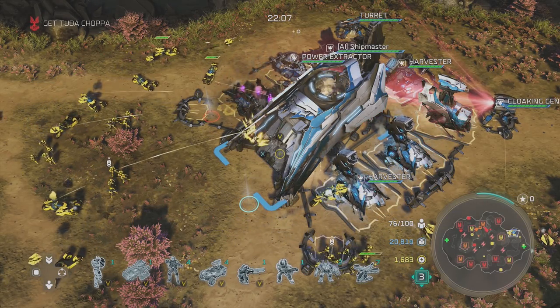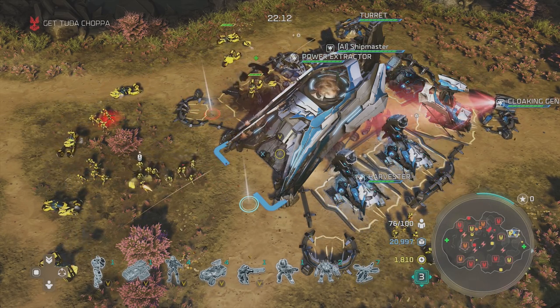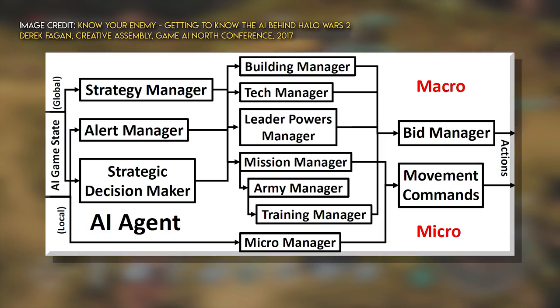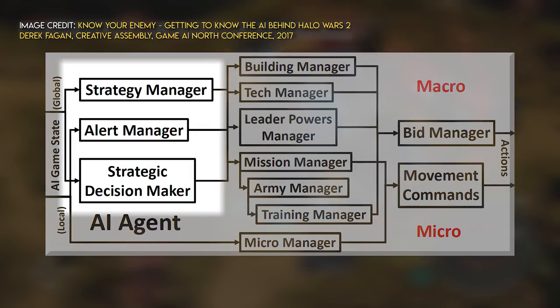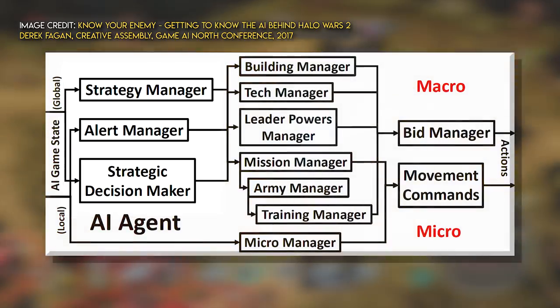So with all these systems in play, how do you create unique personalities or customise the AI to operate at different difficulty levels? The trick lies in the decision making at macro level, which is broken up into three subsystems: the alert manager, the strategic decision maker, and the strategy manager. The alert manager is how the system reacts to local information whilst making strategic decisions — it can interject and influence decisions to respond to dynamic changes in the world, such as creating new units and adding defensive structures like turrets. The strategic decision maker is reliant on the strategy manager.